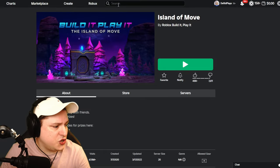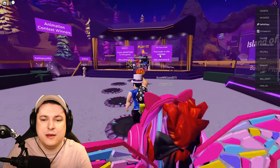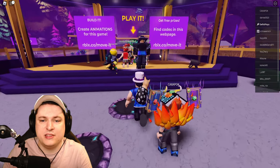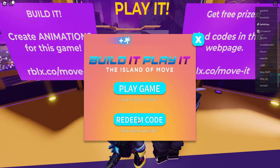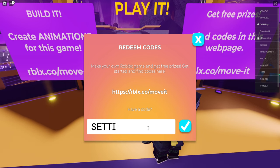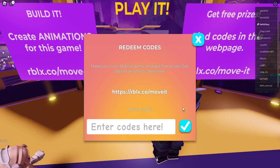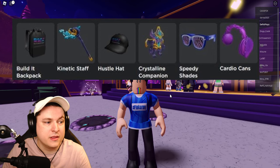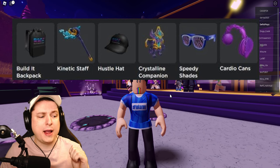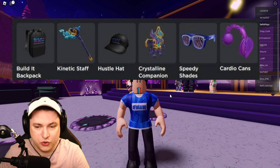Next, search for the game 'The Island of Moon.' Once you're in the game, go over to the NPC with the arrow underneath him, talk to him, and click redeem code. Then put in the codes: DIY, Get Moving, Setting the Stage, Strike a Pose, Victory Lap, and World Alive. That should hook you up with six different new items: the Kinetic Staff, the Speedy Shades, the Build-It Backpack, the Hustle Hat, the Cardio Can Set, and the Crystalline Companion shoulder accessory.